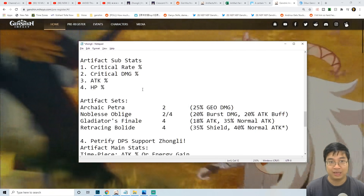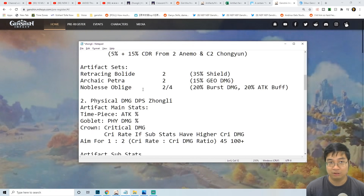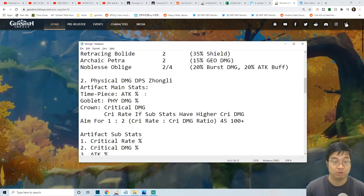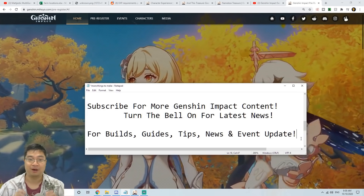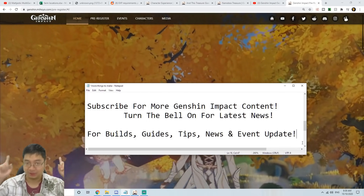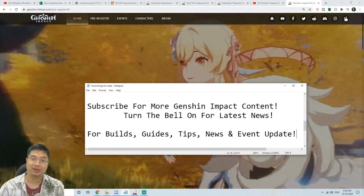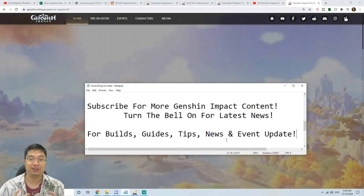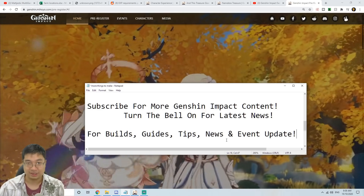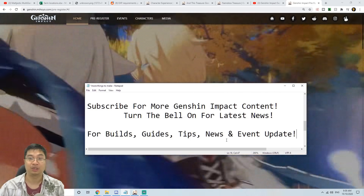What I'm thinking is I might not go for the full HP support because that's too defensive — I might go for the petrifying support and build Noelle for the full DPS. Otherwise I can go with Zhongli for the physical damage DPS and try to use my Crescent Pike, which I do have three of those ready for him. If you found this video helpful make sure you subscribe and turn the bell on for the latest news. I'll be looking forward to making more build guides, tips, and news and event updates as we progress further in the game — and as always, I wish you guys the best of luck with pulls and the most fun exploring this wonderful world.